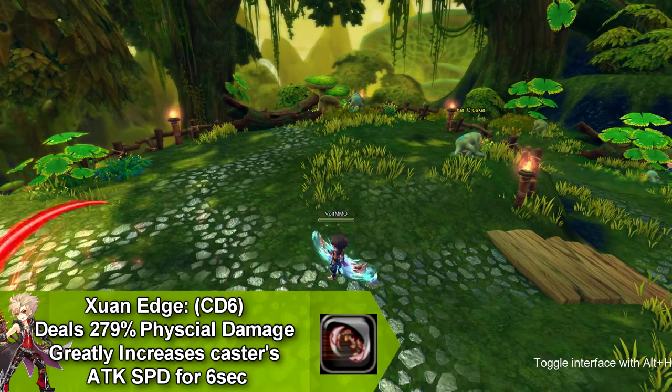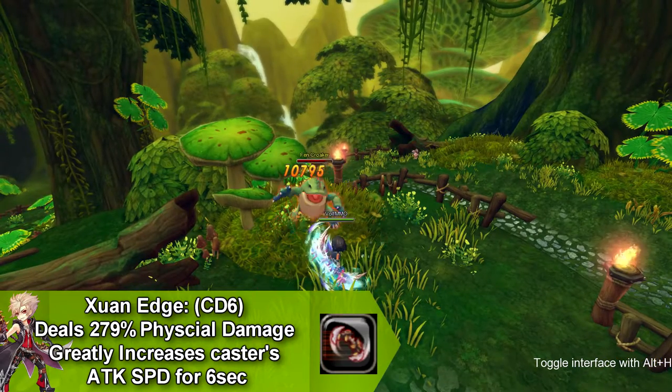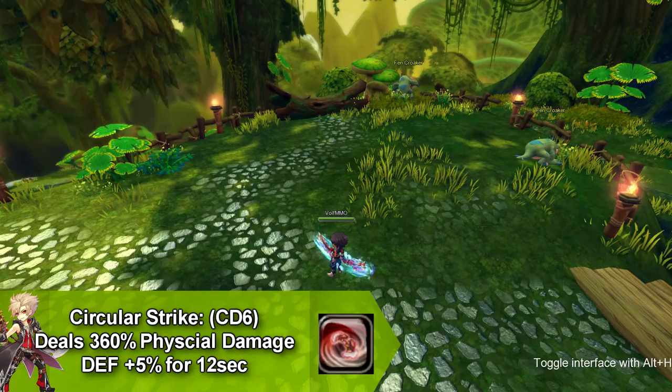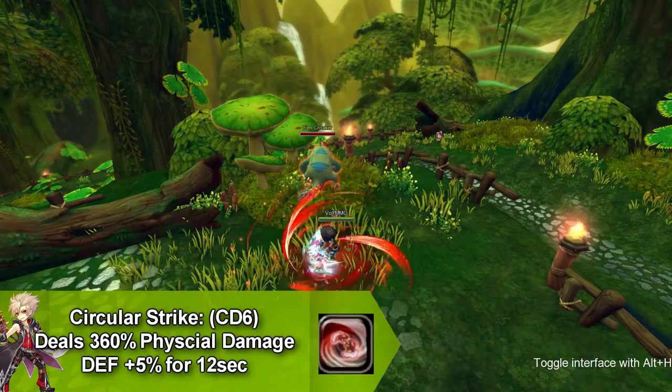Our next skill is called Zahn Edge and it does physical damage and greatly increases the attack speed for six seconds and goes on cooldown for six seconds. Our next skill is called Circular Strike that does physical damage and increases your defense by five percent for 12 seconds and goes on cooldown for six seconds.